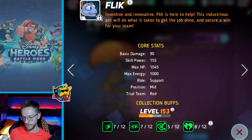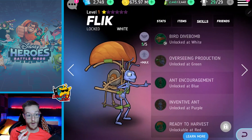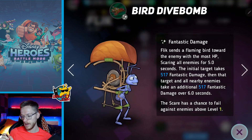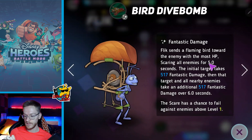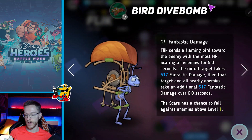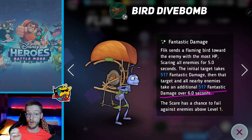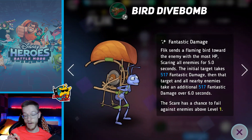So first of all, what type of character is he? Support. Cool. So we're not looking for the biggest amount of damage output, but I'm hoping with all the gadgets that he makes he should have some really awesome support moves. Let's jump straight into his main special which already looks incredible. Flick sends a flaming bird towards the enemy with the most HP, scaring all enemies for 5 seconds - that's amazing. The initial target takes fantastic damage, then that target and all nearby enemies take additional fantastic damage over 6 seconds of burn damage, which is quite a long time in Disney Heroes.